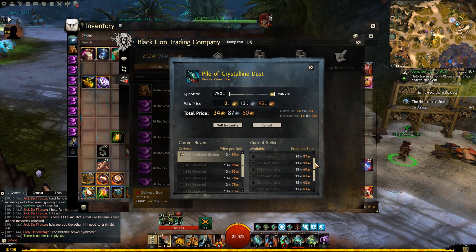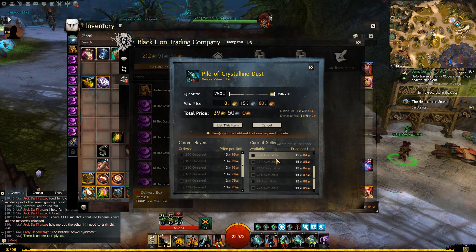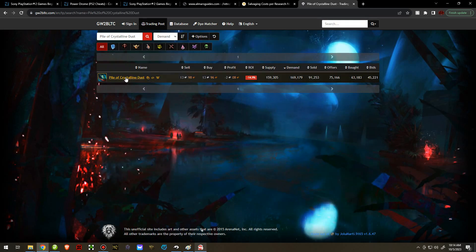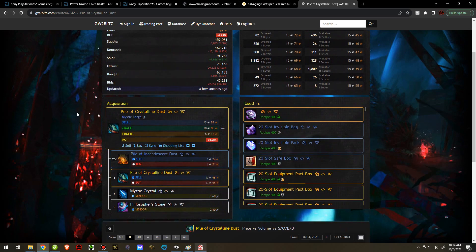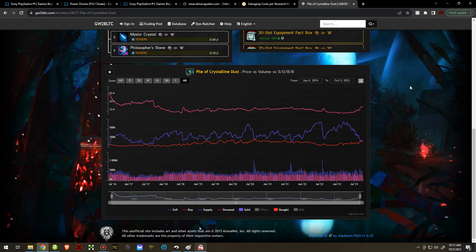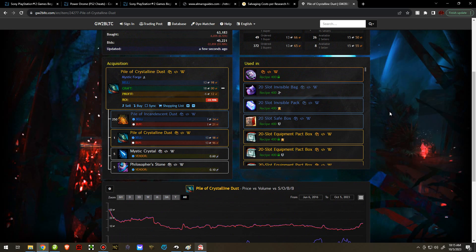Now let's look at Pile of Crystalline Dust. There are a few minor walls — around 2,000, 2,000, 4,000, 7,000 listed quantities. Let's check the past year. Crystalline Dust is at an all-time high for this year, most likely because Secrets of the Obscure came out. But is it at an all-time high over multiple years? No — it's actually the highest it's been since 2017. I think it's probably going to keep going higher because it's used in a lot of things, and I'm pretty sure it was added to Relics now.